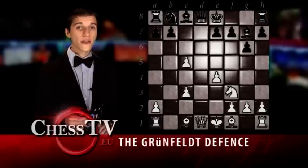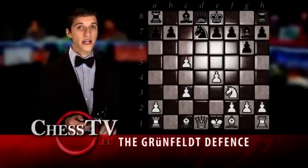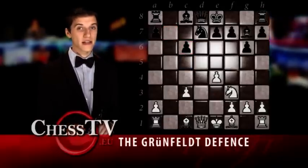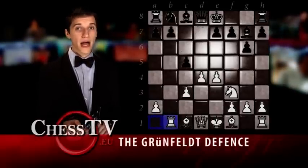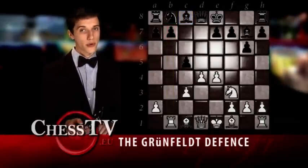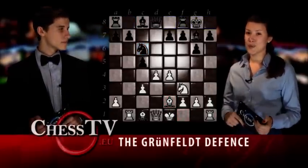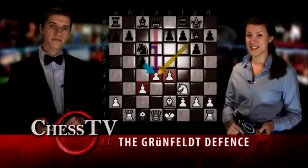But instead of capturing on c3 with the bishop, Black should play Nd7 threatening the c5 pawn. White might try moves such as c6 in order to destroy Black's pawn structure, but Black will have a slight advantage after this. After White's rook to b1, which prohibits Black from developing the bishop on c8 since it protects the pawn on b7, Black plays another very important move — namely castle kingside. This is in turn followed by White's bishop to e2 and Black's knight to c6. So what was once considered a heavenly central pawn structure by White has now become the very center of Black's attack.